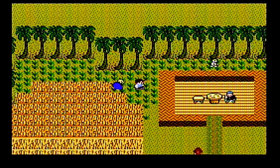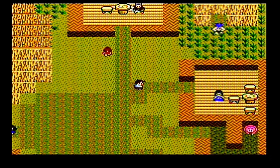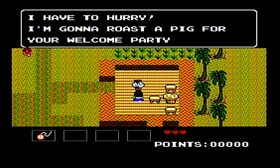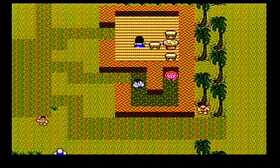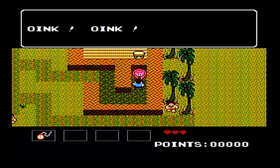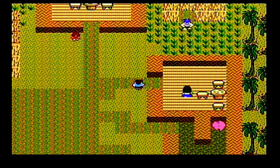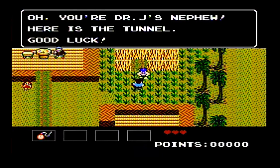That guy starts shooting stars — shooting stars are omens of something bad happening. He's going to roast a pig, and there's a pig right down by her hut there. So we've talked to a lot of people. We can talk with this guard here and he's going to let us through. Oh, you're Dr. J's nephew. Here's the tunnel — good luck.